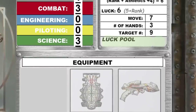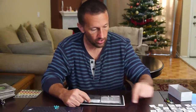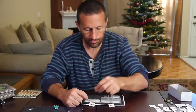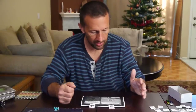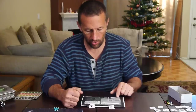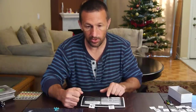Everybody starts with six luck that they can spend on re-rolling things like their skill checks or damage they'd take or checks to see if their ship blows up. You can't move diagonally. The number of hands is marked on the sheet so you can put your equipment in hands. You need a free hand to operate battle stations — though in the first scenario we don't go into that yet, so people can just use the equipment they have. They also have a target number — the Zowalans are slightly smaller than humans so it's harder to hit them; you need a nine combat check to hit them.